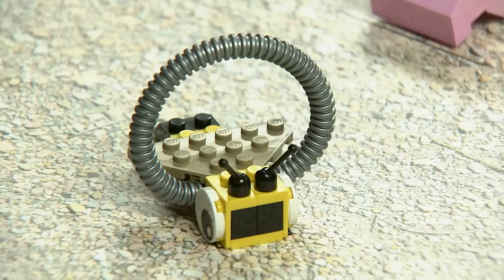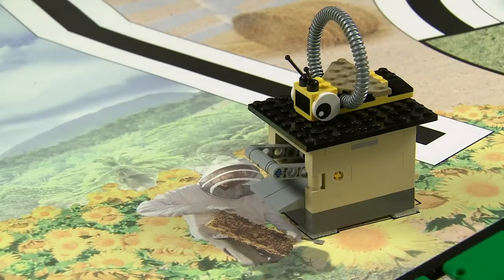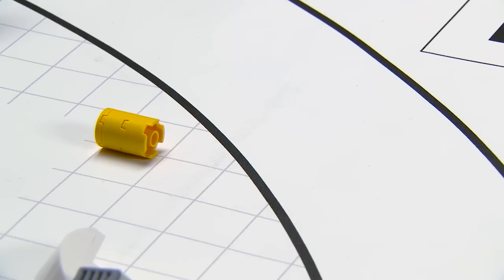Beekeeping. The robot needs to get the bee onto the beehive. If the honey comes out, that's worth some points. If the honey ends up in base, that's worth more points.